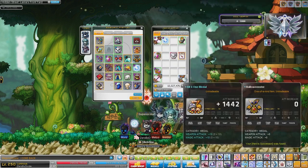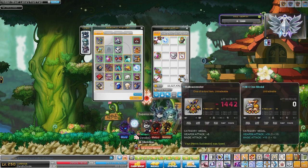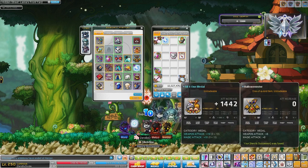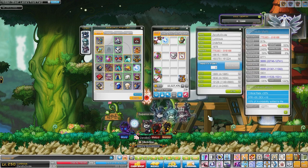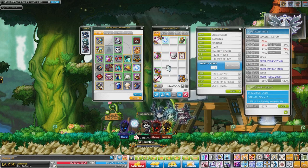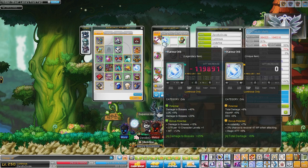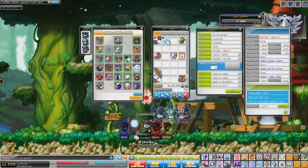This medal I got from the All for One event a while ago, but I don't like the way it looks so I use the Halloween stuff even though it has a bit less attack. So this is my current range. With my training gear on I'm at about 1 mil range clean, and with my bossing gear I'm at 800k clean. I'm going to buff up and show you guys my buffed range.